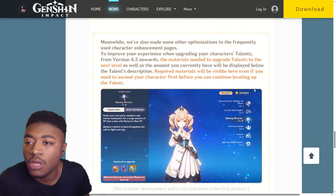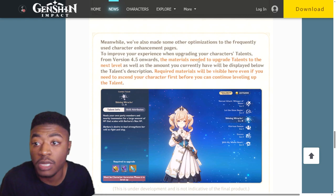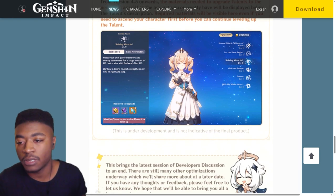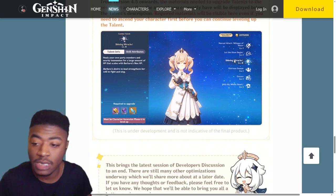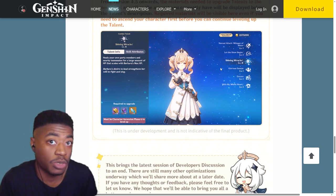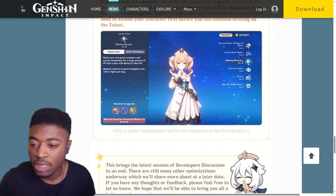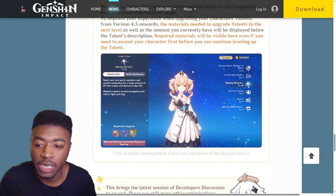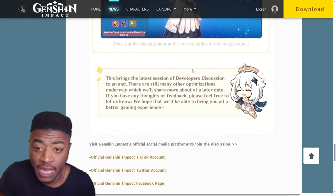To improve your experience when upgrading talents, from 4.5 onwards the materials needed for your upgrade talents to the next level will be shown at the bottom of the screen. That's nice, because usually you have to click on it and you can only see what you currently need - you can't see the purple one or the other variants. And if you've already crowned a talent you can't see anything, but it's still nice to see what the character needs just to know.